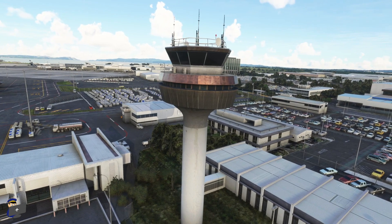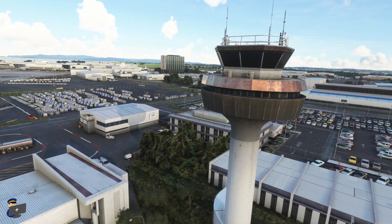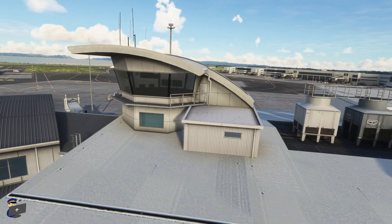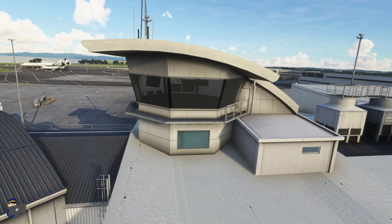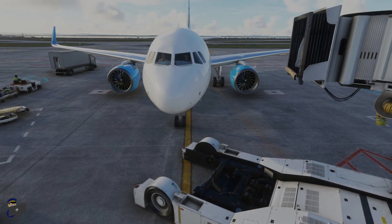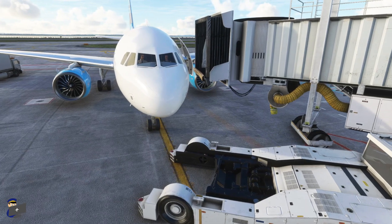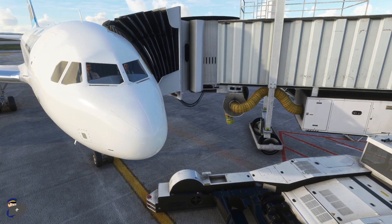The control towers look very very impressive as they are, but FlightBeam intend to model interiors for them as well before release. This is the main control tower, and this is the international terminal ground control tower where you can see they've already made a start on some of the interior. The jetways look beautiful and they connect to the aircraft pretty perfectly as well.